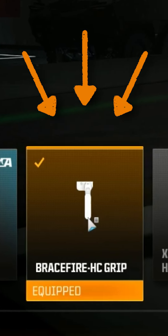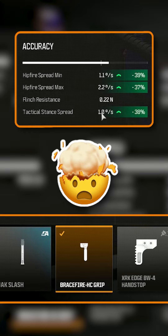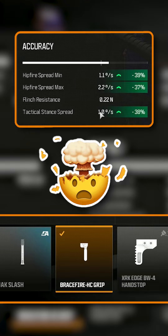This is a new grip for LMGs. It gives you 83% ADS movement speed and it stacks with all of your other hipfire attachments. So you add this — boom — your hipfire and tac-stands are now into the 1.1 degree margin, which is almost laser beam accurate.